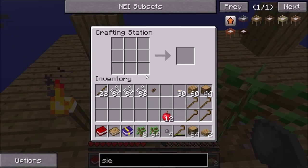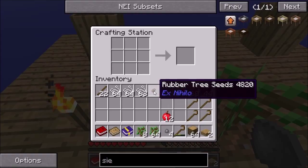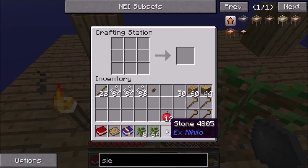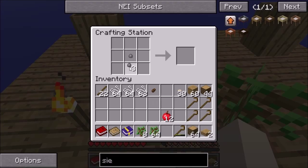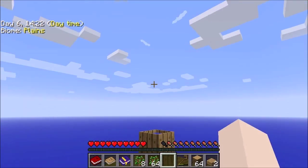We got a rubber tree seed — that's awesome! For those of you that followed my Agrarian Skies series, it took us forever to get the rubber tree seeds, remember? And now we just get it without even trying, on the first time too — that's just amazing. It's our first cobblestone. We will treasure it forever.